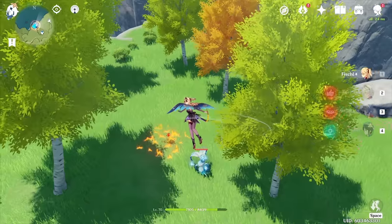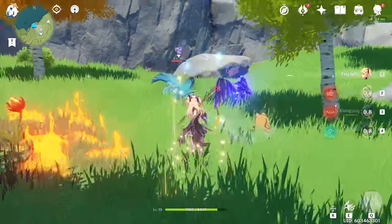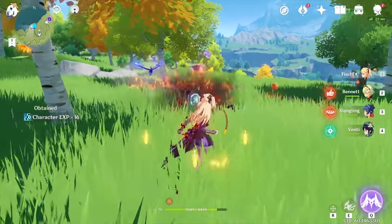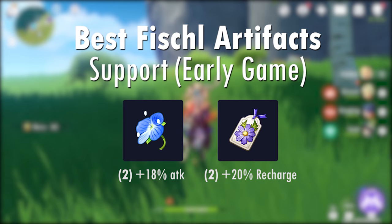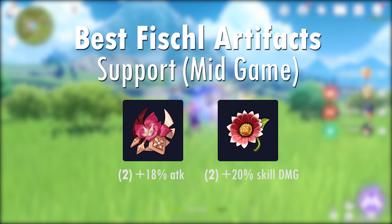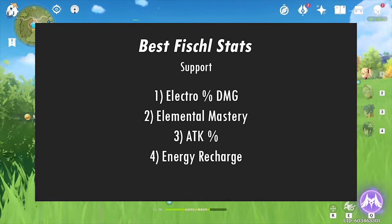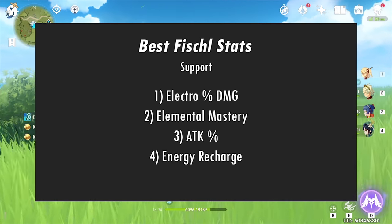I won't be covering her support build in depth in this video, but generally if you're playing her support, the best weapons are Stringless, Favonius, and Viridescent — which is the battle pass weapon — in that order. For artifact sets, in early game look for 2-set Sojourner into either 2-set Instructor, Exile, or Scholar in that order. Mid-game you should look for 2-set Gladiator into 2-set Gambler or Instructor. In late game you should have 4-set Thundering Fury. Best stats for support are Electro percent damage, Elemental Mastery, Attack percentage, and Energy Recharge in that order.